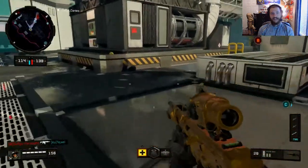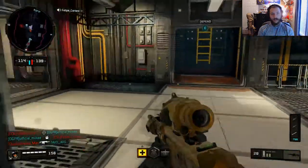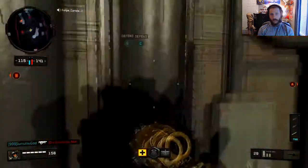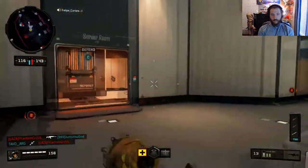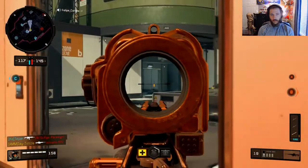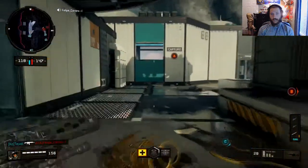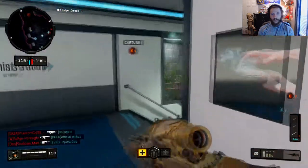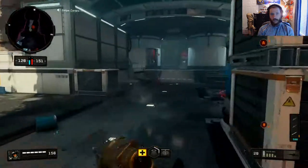You can really see that if I'm holding the head glitch, no one can kill me for the most part. I think we do have to grab A here to force that flip — there's not really much else we can do. They're winning all those gunfights so I've got to do something different.